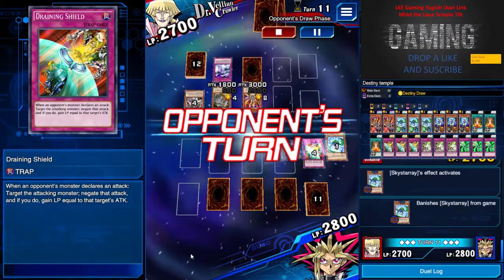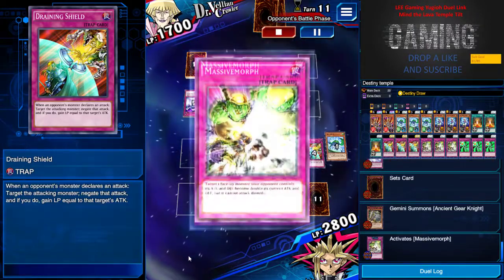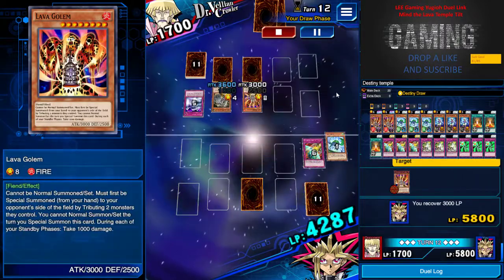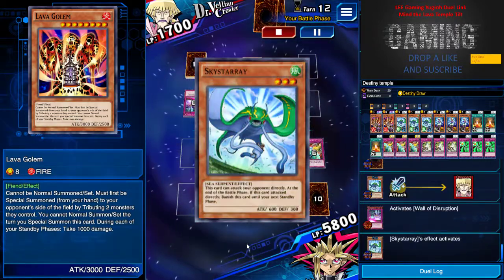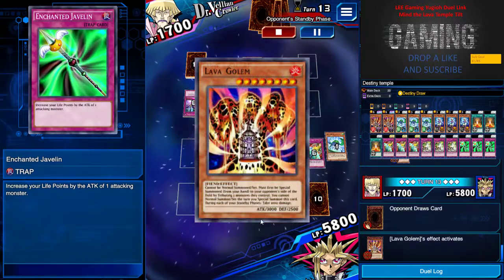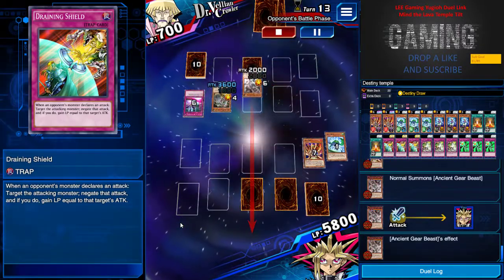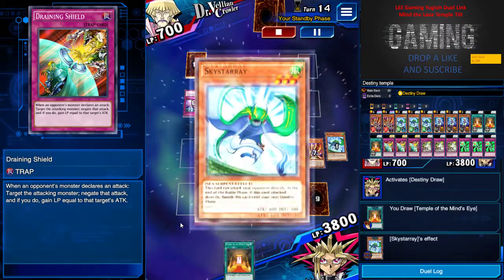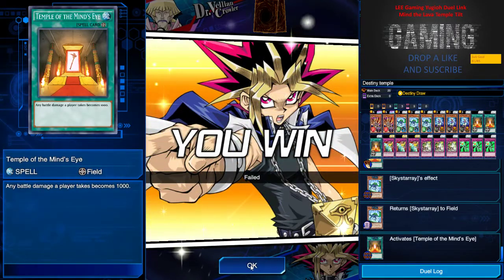Three hundred attack in his face. He tries to block with a Mirror Wall. Lava Golem attacks his life points again. I Massive Morph him because he's turned to a normal monster. I use Draining Shield on his Lava Golem to gain more life points, and Sky Starry comes back to do a direct attack. Pretty much GG here because I have tons of defense. He tribute summons and tries to attack — I just take 2000 for the Destiny Draw. He surrenders after seeing Temper of the Mine.